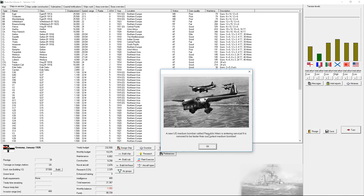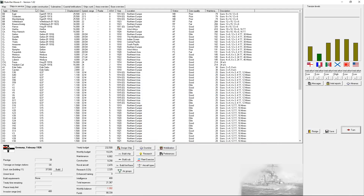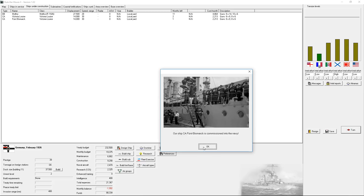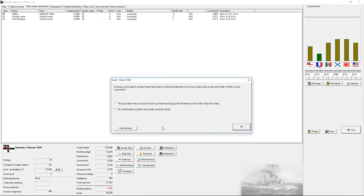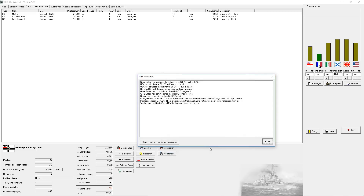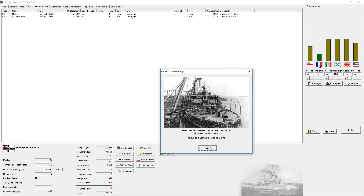US medium bomber the Republic Mars has entered service - it's faster than ours. Well they call ours the flying brick, don't they. We do have those two cruisers under construction as well - first Bismarck. During coronation review there's been a collision between one of our ships and a ship from Italy - well Italy's a jerk. Eliminates rate of fire penalty for guns below 8 inches in turrets - that's useful. Victoria Louise commissioned, more efficient hull forms, reduce engine requirements again, improved airship performance.